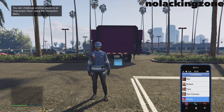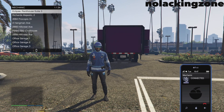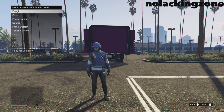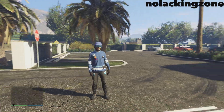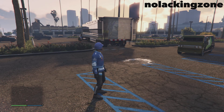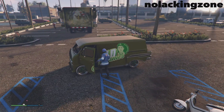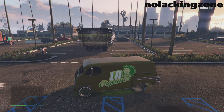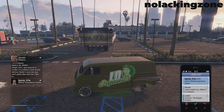Call the mechanic and request a vehicle you want to get rid of — it could be a scratched car, a free Elegy, a Faggio, a Sanchez, any car you want to get rid of. Once it's spawned on the map, tell your friend to get their MC and park it by yours. Tell them to pull out the car they're giving you.